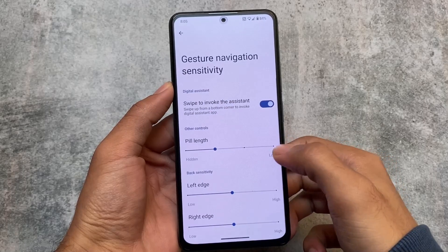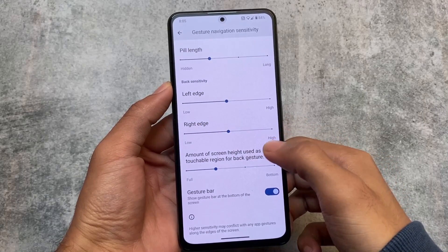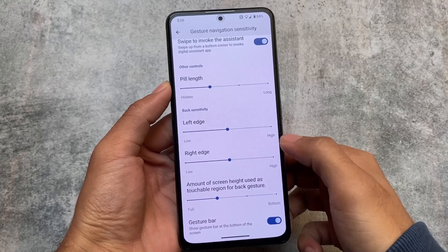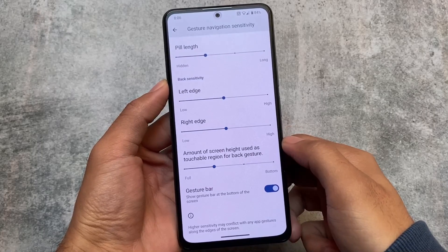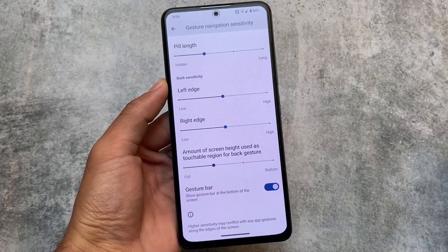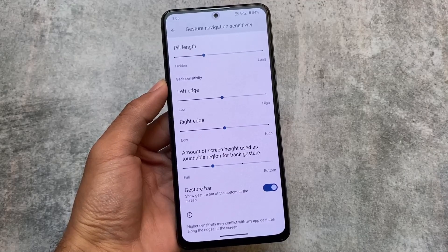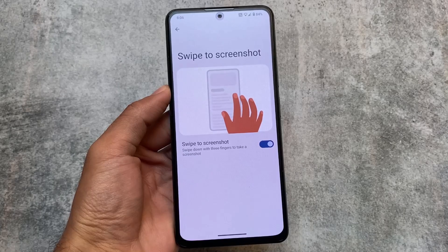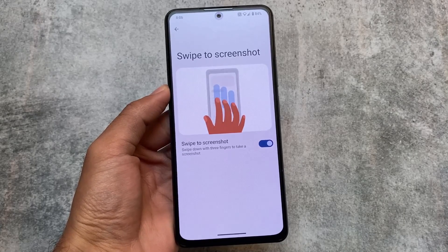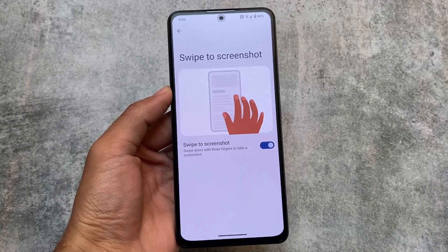We have three-button navigation with an option to invert the navigation bar layout, which is quite useful. You can hide the navigation bar pill, but hiding the pill also hides the space. If you want to keep the pill but hide the space below the keyboard, you can't — the IME button space option is not present.